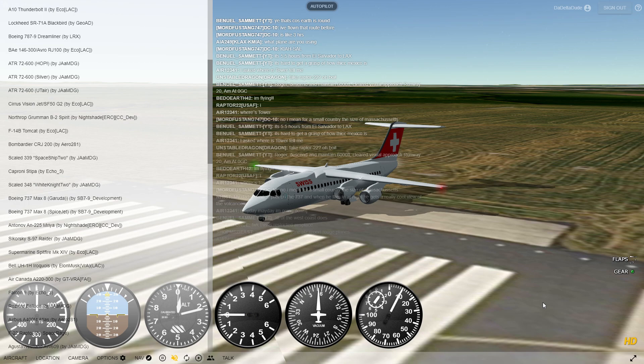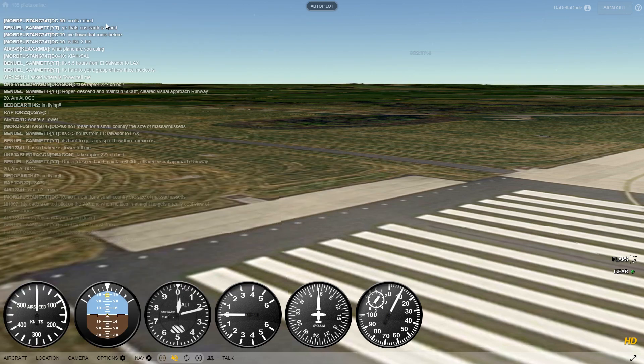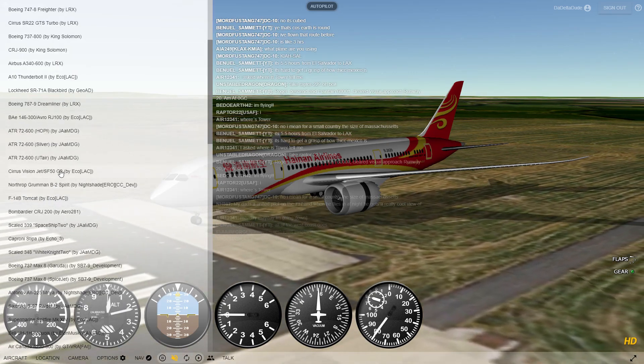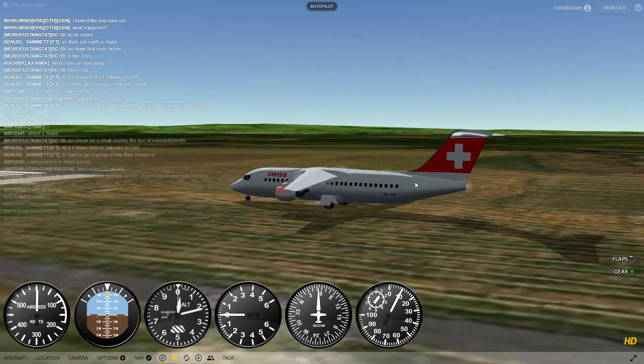Hello there guys, welcome back to the Delta Dude. Today's video will focus on the BAe 146-300 / Avro RJ100, and does it really need four engines? Like, I can go into a 787-8 — it only needs two engines and it can fly a long way. But this one right here — why does it need four engines? That's my question.